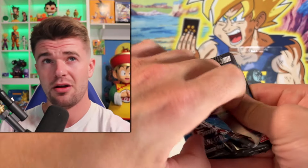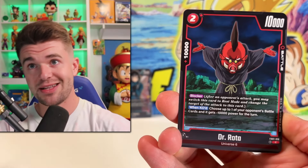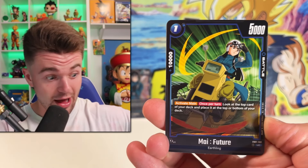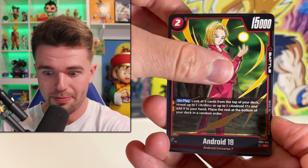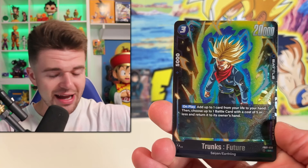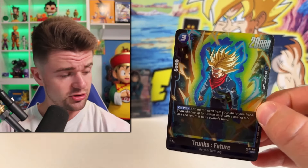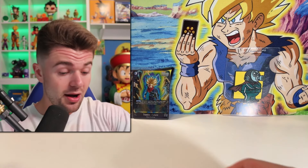Three more packs — still waiting for the Sparking Zero release date. I know it's coming soon — I'm calling it, it's gonna be November or December. Can't wait for that game to come out. When it drops I want to battle everyone — if you're picking up the game hit me up. Another Vegeta SR! And we'll take that Trunks Future — so we got My Future and Trunks Future, two super rares back to back.